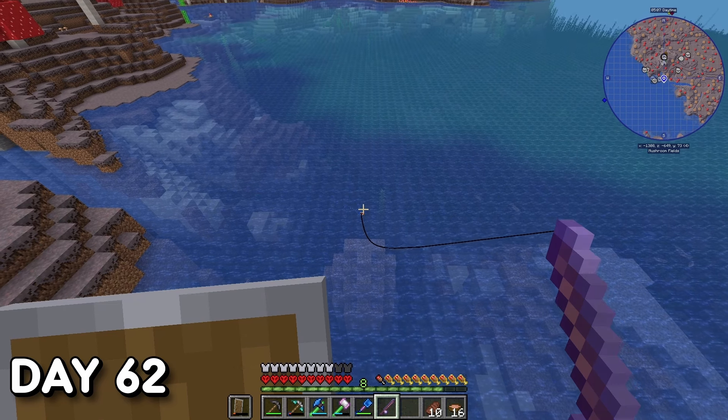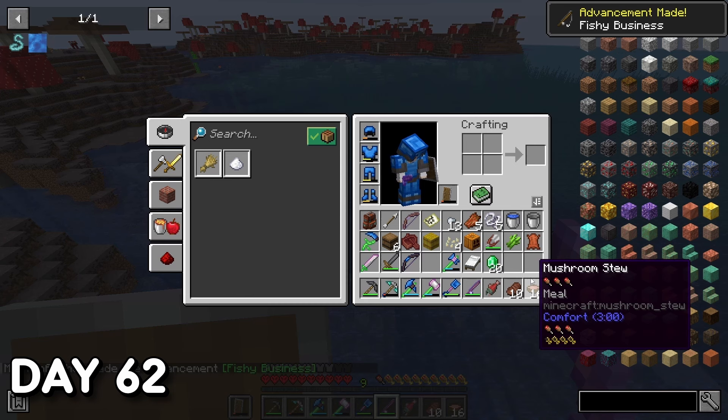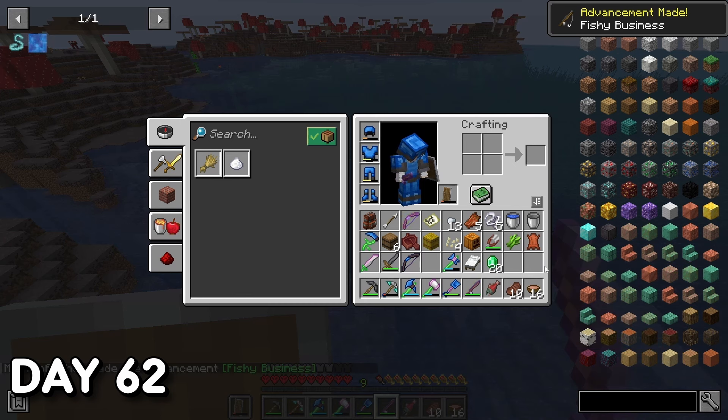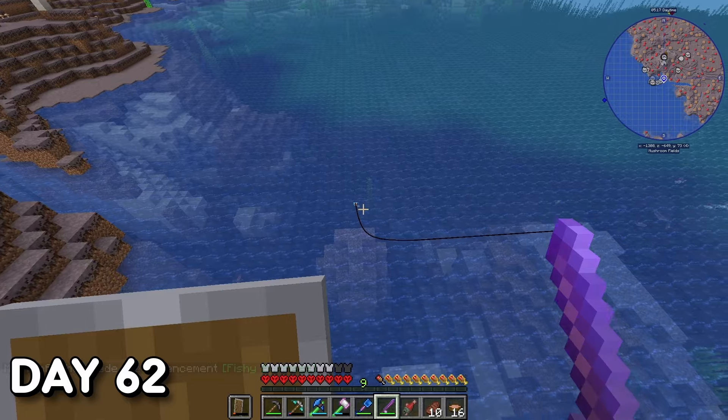Day 62. There wasn't really much of a plan, so I decided to have a chill day and just fish — got some pretty good stuff doing so. And would you know it, I got fish too. Jokes aside, it was actually kind of nice to just chill and fish for once.